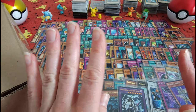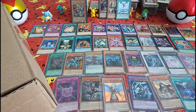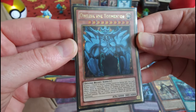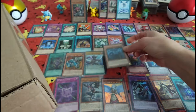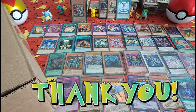Alright guys, I'm gonna pause for a second and rearrange these so you can get a better look. Here I've got them laid out for all of you. The rares are better. My favorite one from this little pack was Obelisk the Tormentor — pretty interesting find. Alright everybody, thanks for tuning in. I'll see you again soon!